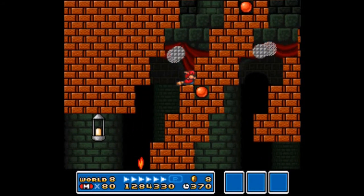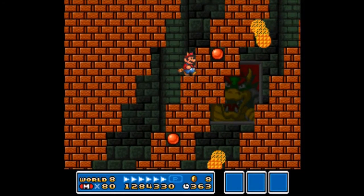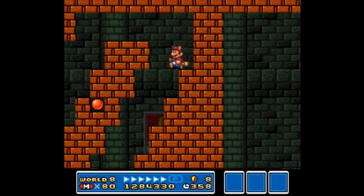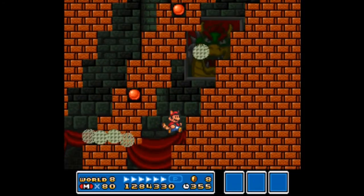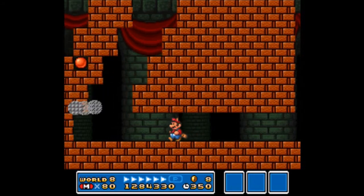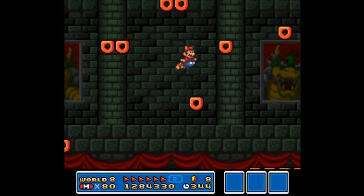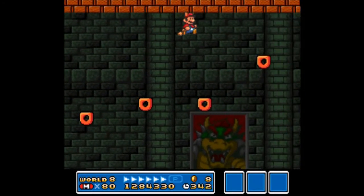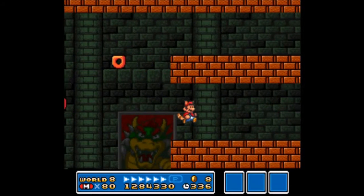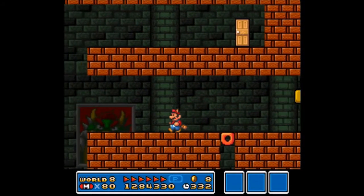Avoid the flame that comes out of the candle, and more importantly just keep going, but be careful of these — I'm going to call them waffles, because that's what they look like. You might want to duck so they won't hit you. Now run and fly as high as you can if you have Raccoon Mario or Tanooki Mario — they work the same way. Anyone else, you might want to try to climb to the highest ledge.